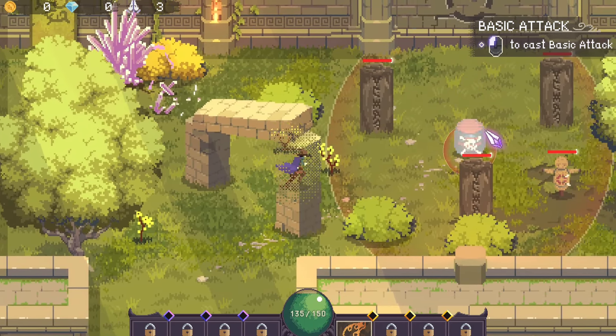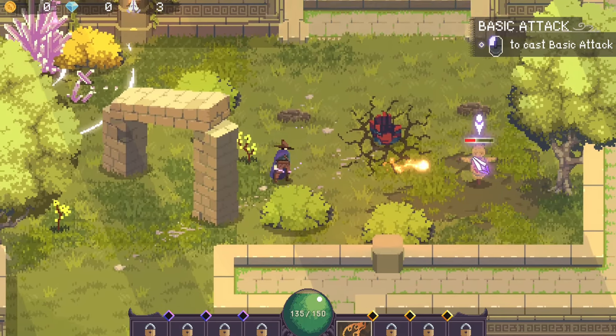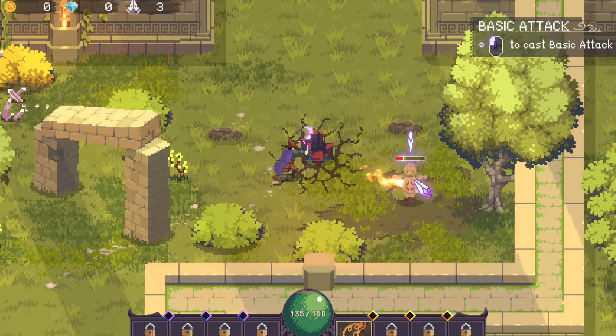Let's see now — that's a bomb, and it'll just destroy everything in the blast radius, which is highlighted in red. So that's pretty nice to know.